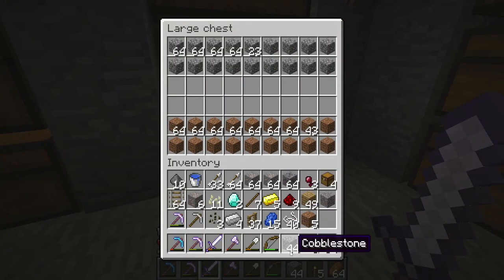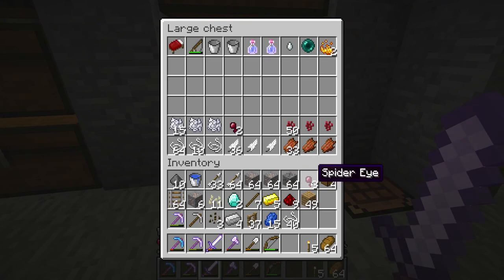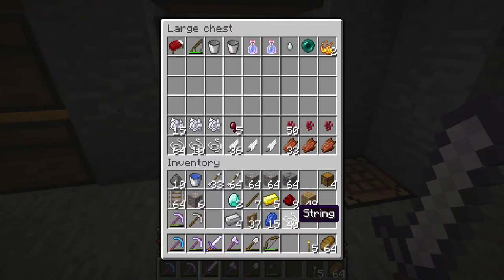Hey everybody, we're now back at the house. It didn't take me too long to get back — it was just pretty much a straight shot, minus a little bit of water. Let's get into the house and get stuff into the chests. We're going to start with this stuff here — gravel. Seeds, we already had some in here, but it's nice to have a bit extra string. We're getting a nice bit of string. Oh yeah, I forgot — I can get as much string as I need, I have the spider spawner over there.